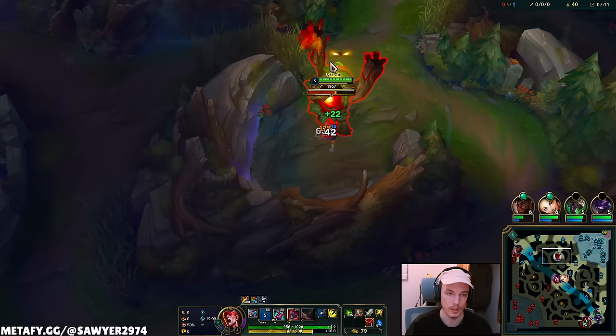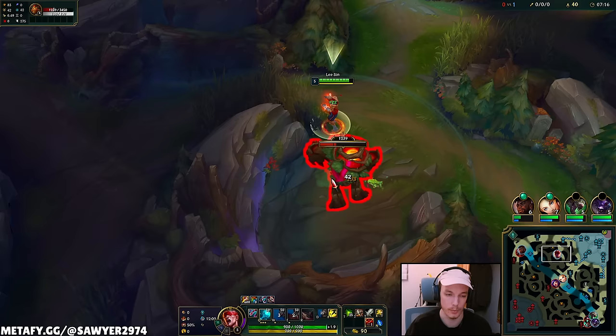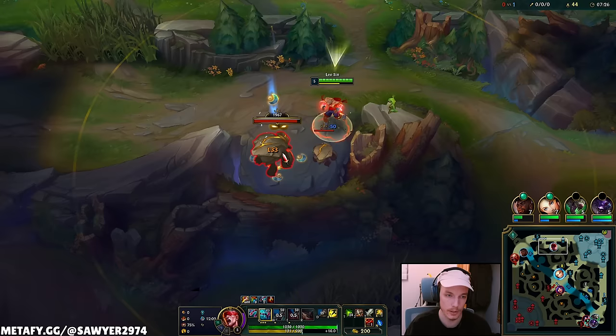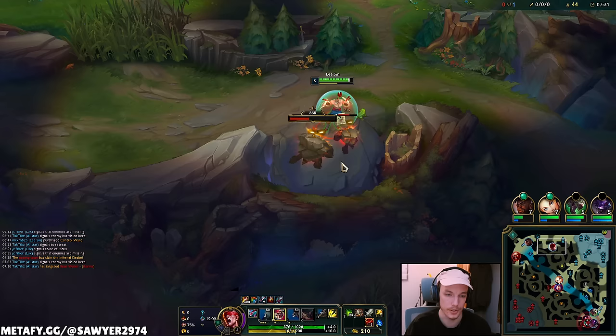They take both objectives so I'll smite my camps to clear faster and look for level six — that's where our real fight will happen. If I skip camps and look for a play now, it's unlikely — the laner's pushed in, full HP, and I'd be a level five jungler ganking level seven solo lanes with no ulti. It just doesn't make sense.